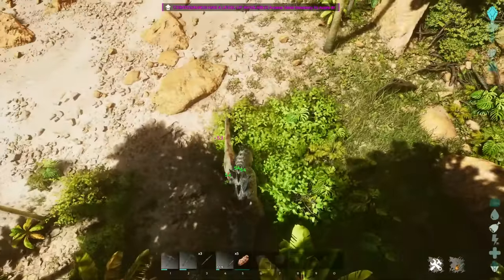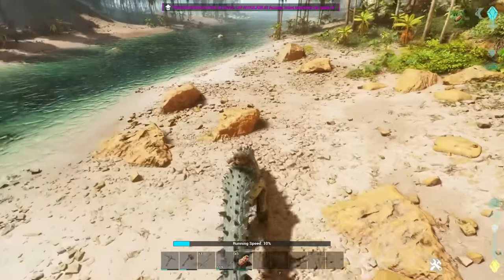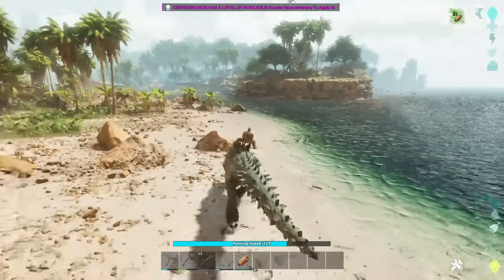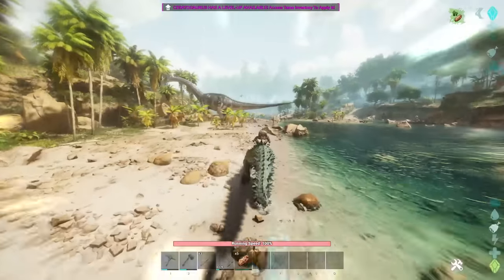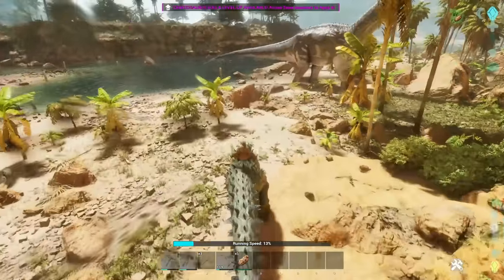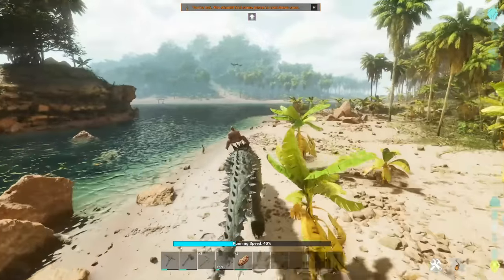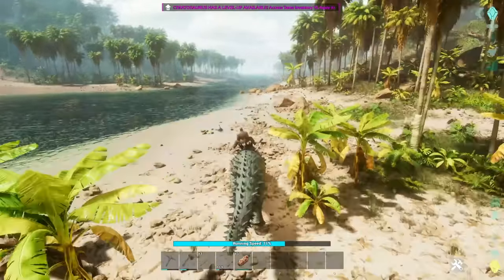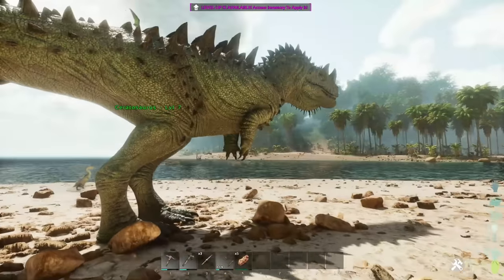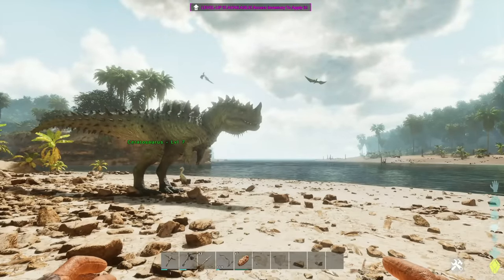We're in creative mode so that will change things. Look at that running speed - whoa! No way, look at this! This thing is rapid! This is my new favorite dino - look how fast you can get around. Imagine a fully leveled one of these. We got stuck on a tree - I think it was stamina. What an addition to the game. That is the Ceratosaurus, which we will wipe for the series episode.